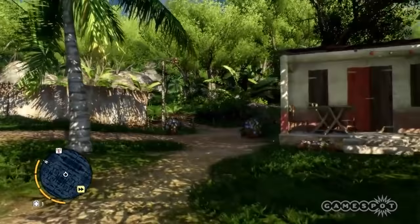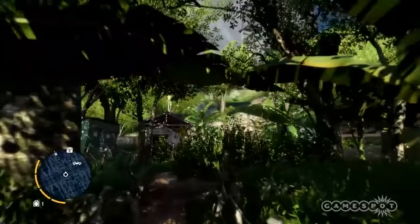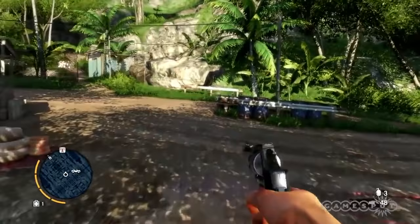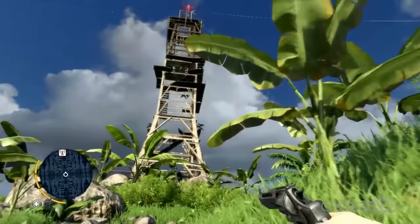If you look at the mini-map it doesn't have a lot of useful information on it — it's almost entirely useless apart from the radio tower icon you can see there. Whenever you get to a new area of the world the map will look like this. The first thing you need to do is find the nearest radio tower, which is generally a visible landmark on the horizon, and then head up there and take off the GPS scrambling device which Vaas's pirates have put there. They're always going to be in high places in the world, areas that you're going to find easy to see.